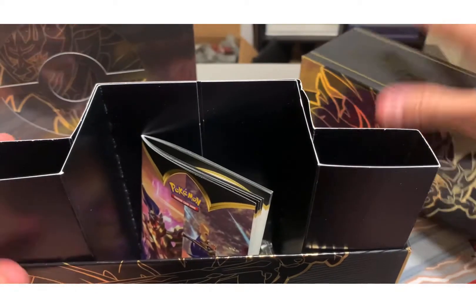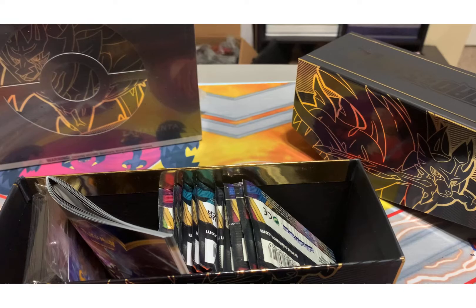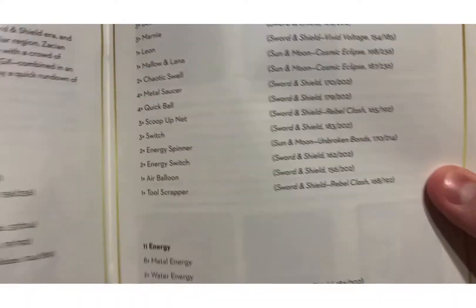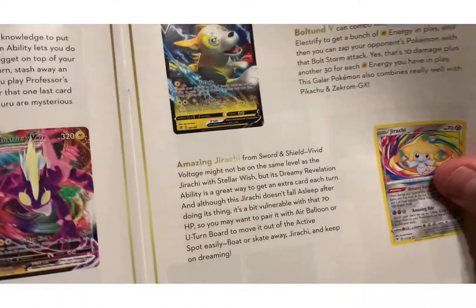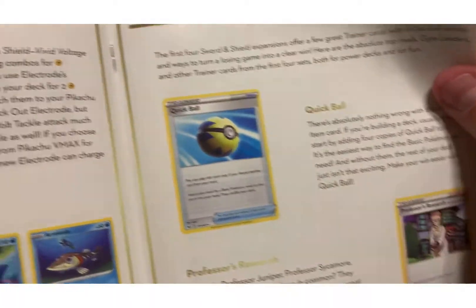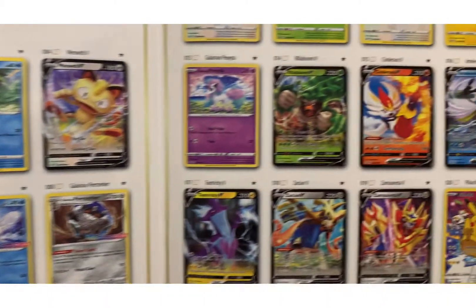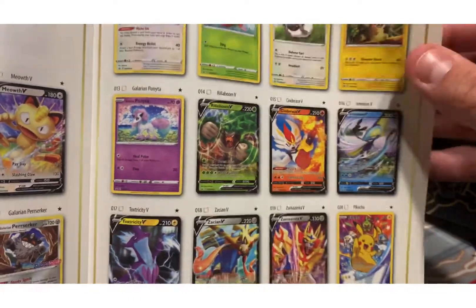I'll show you what it comes with. It came with a player's guide, and actually within the player's guide it talks about different trainer cards you should use for certain decks, different cards, amazing rares combos — pretty cool. And then at the very end, going through, it has the sword and shield promo card list, so these are all the promos you can get, which are pretty sweet.